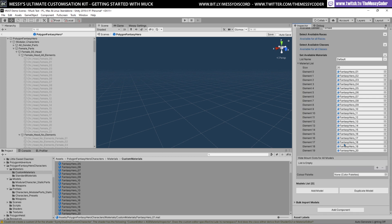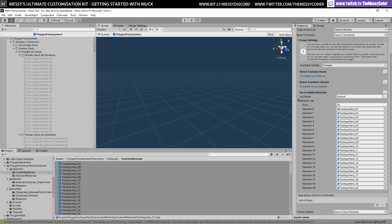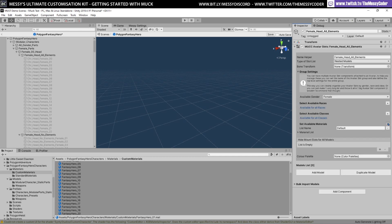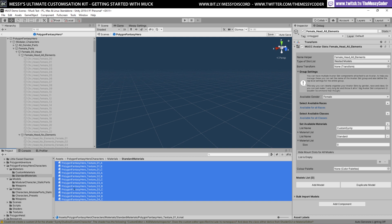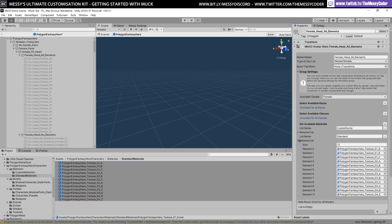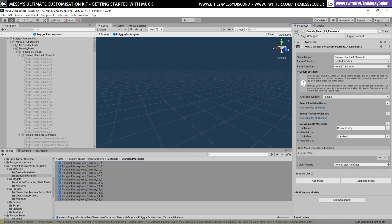I can create a second material slot and call this one 'standard', and another one 'custom Synty material'. If I open up the standard one I can drag in the standard materials. Now I've got two sets — I can take advantage of the power of MUCK. For now, all I care about is having these material lists available so when I go to bulk import I can say everyone is going to use the custom Synty materials.